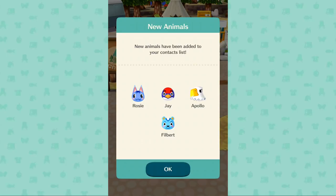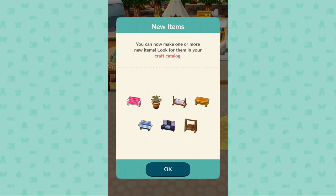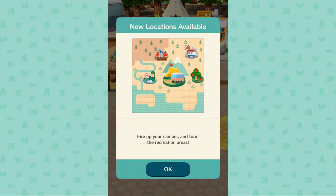New animals have been added to your contact list: you've got Rosie, Jay — I don't like Jay — Apollo and Filbert. You can now make one or more new items; look for them in your craft catalog. I'm not familiar with Filbert. So you can make those if you choose.